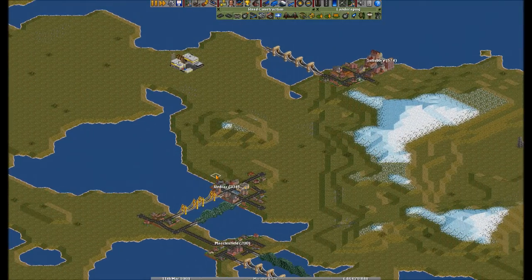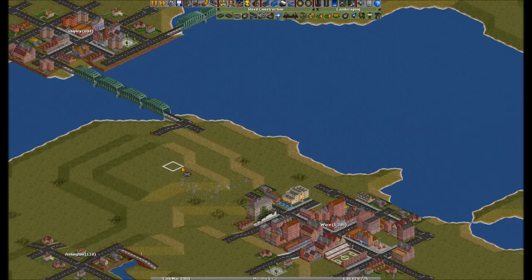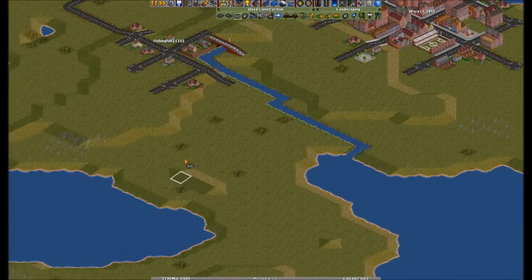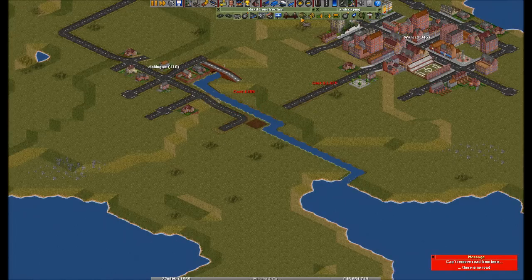Could I also reach Salisbury? Is it worth it? It's Shipley — I'll definitely use that and I'll be able to tie nicely into Ware and Ashton. What I'll do is build the route from Ashton and a route from Ware going into Letchworth Garden City, and then the AI will be able to figure out which one's the fastest.